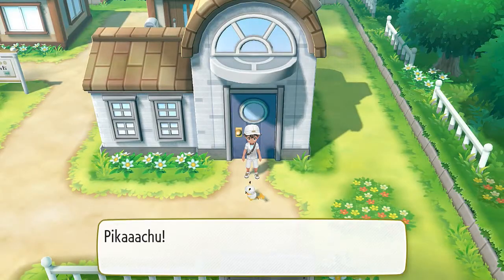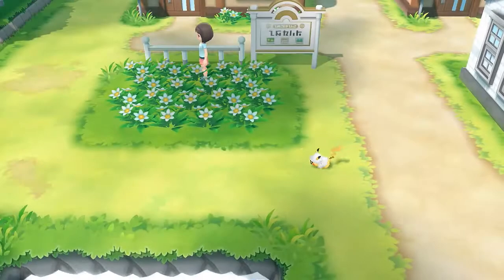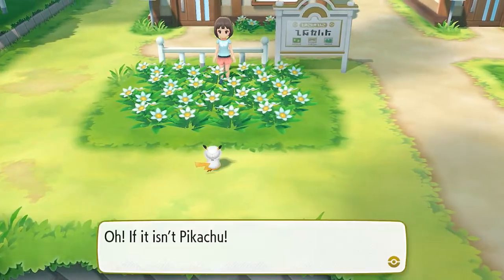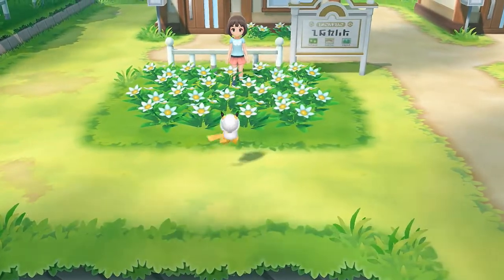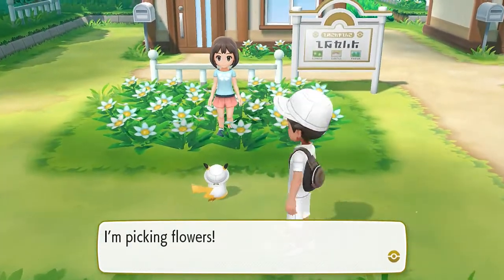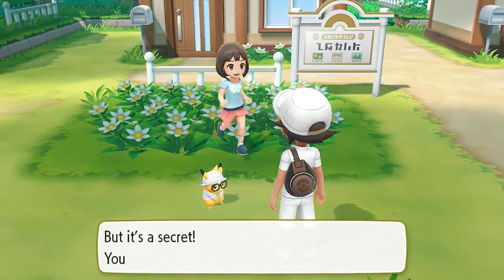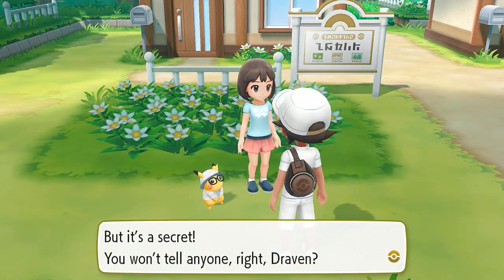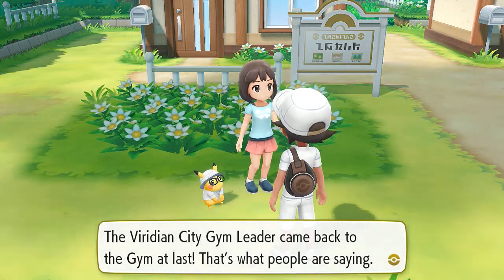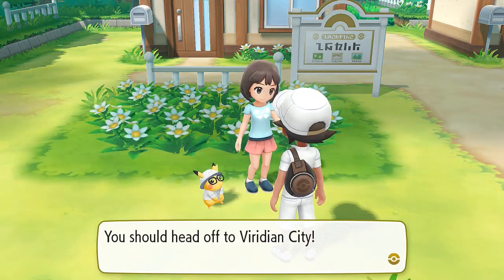We got ourselves Mega Stones - I think we're ready to kick some ass and take some names. I think I have three Pokemon ready to use those Mega Stones right here too. And when that happens, look at this - Pikachu's looking and he's like hmm. Oh wow, he's looking at something - oh, if it isn't Pikachu! 'I'm picking flowers. I'm going to make a bouquet for someone very important, but it's a secret - you don't tell anyone, right Draven? The Viridian City gym leader came back to the gym at last - that's what people are saying. You should head off to Viridian City.'